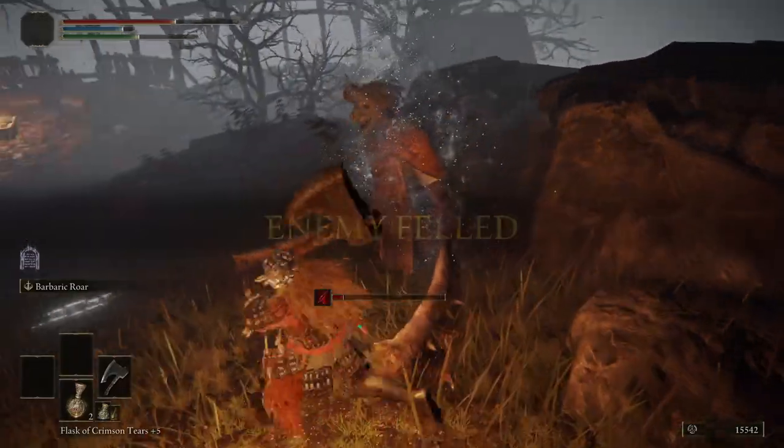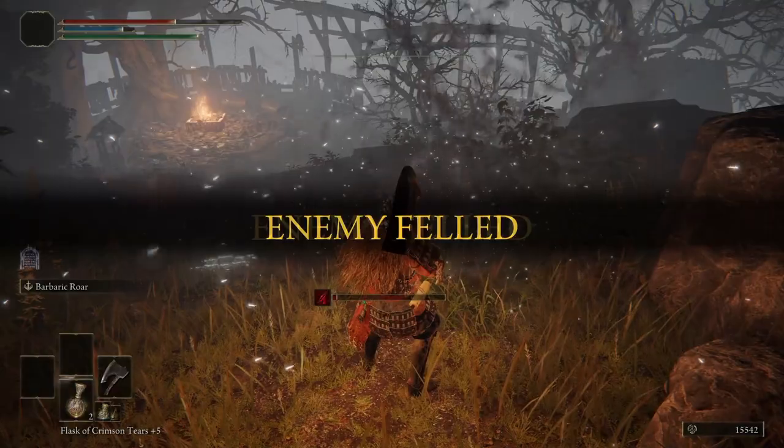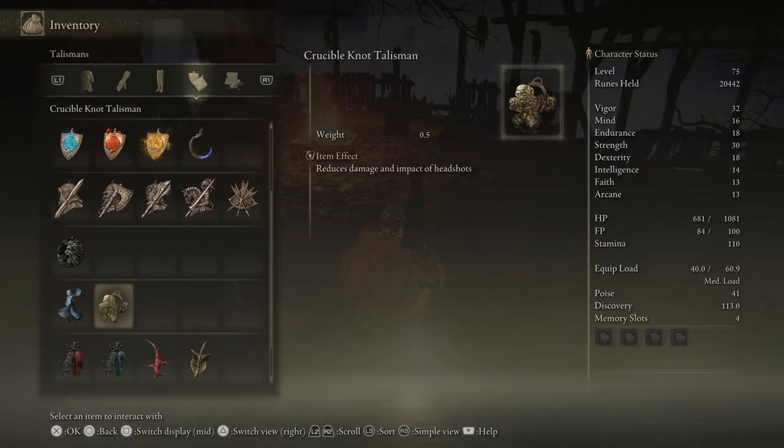When you finally slay the beast you are of course rewarded with the Crucible Knot Talisman. The effect of this is to reduce damage and impact of headshots. The guide expands on that by saying it renders headshots ineffective — no weak spot multiplier, will not be staggered.